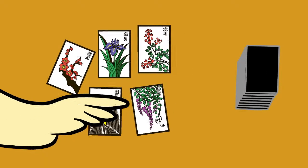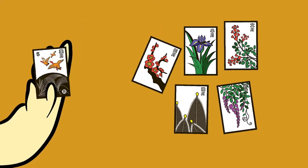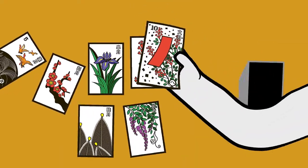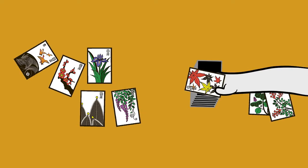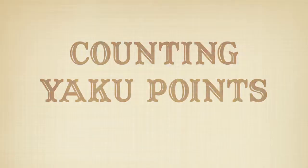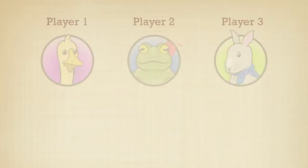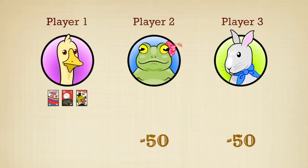To play with Yaku, just play Hanafuda Hawaii style like you normally would. At the end of the game, count everyone's points, then see who has made Yaku, or three-card bonus combinations. For every Yaku a player makes, all of the other players must subtract 50 points. So, if player one makes a Yaku, players two and three have to subtract 50 points each.